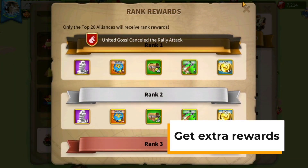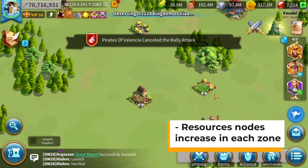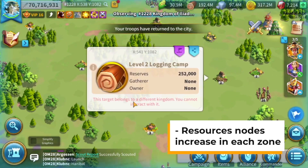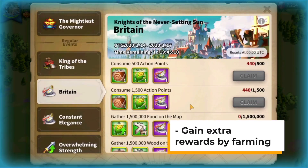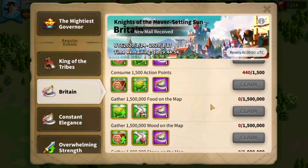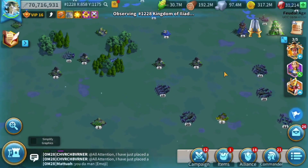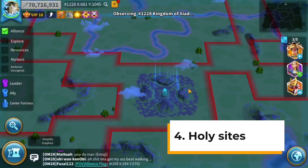Number three: resources. As you progress into the kingdom, the resource nodes are going to be higher level. In the beginning you will have smaller nodes, meaning smaller resource reserves. Farming these resources will tremendously help your city to grow, and by farming resources there are going to be certain events where you can gain extra rewards just by farming these resource nodes. Make sure to participate in resource gathering because it's going to help your city and you're going to gain extra rewards. There are plenty of events where you can maximize your defeating of barbarians and gathering of resources.